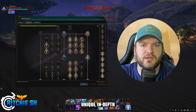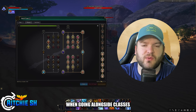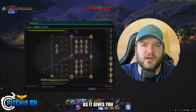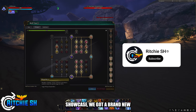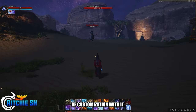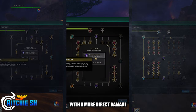Weapons in Ashes of Creation will have their own unique, in-depth skill trees that you can spec into as you level up the weapon through usage. This is something that while not new to the MMO genre, you normally don't see it this in-depth when going alongside classes which also have their own unique skill trees. But it is something I'm personally looking forward to, as it gives you a whole different way of customizing your character, especially because weapons aren't locked behind specific classes. In the latest Ashes of Creation showcase, we got a brand new look at the Wand Weapon Skill Tree and saw the possibility of customization with it.